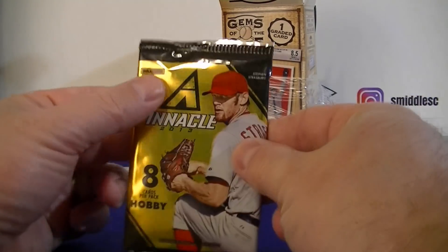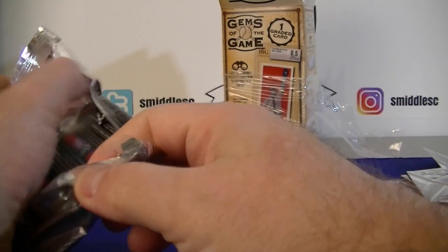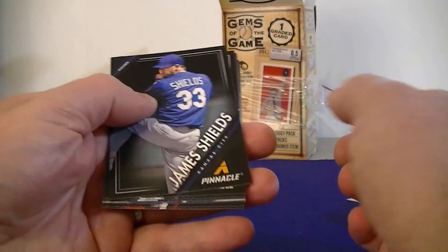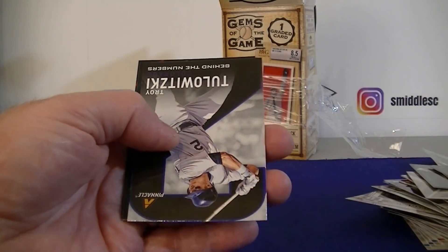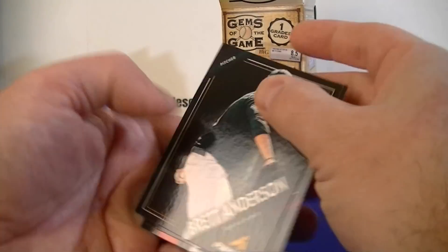The hobby pack is a 2013 Pinnacle — all those Topps packs and the hobby pack is Panini, which makes sense I guess. Cards include Chris Davis, Romero, Troy Tulowitzki Behind the Numbers, Brett Anderson, and a Bourne Claude rookie card.